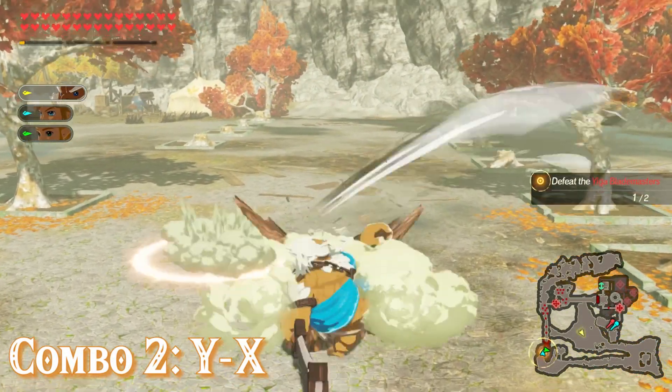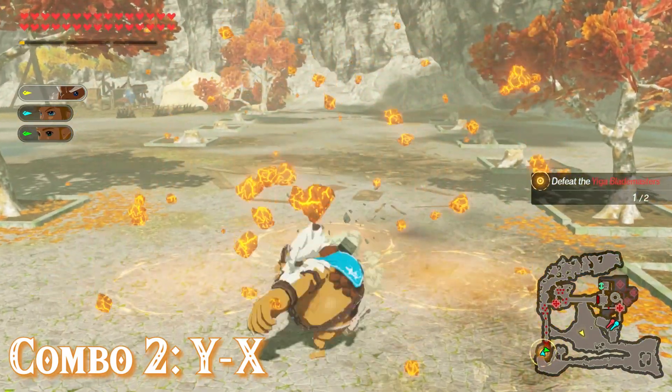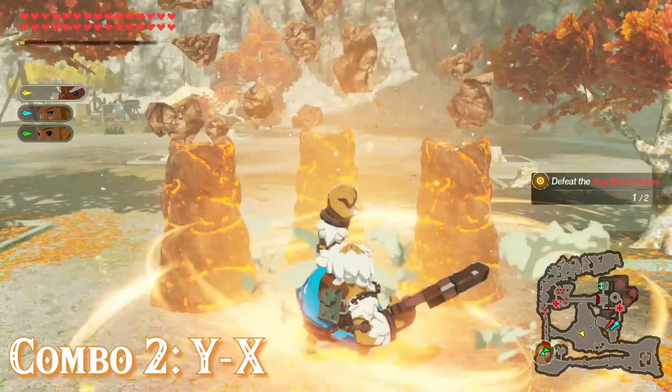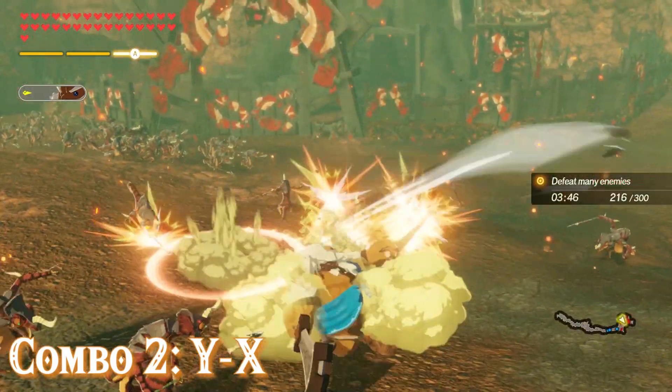The second combo is the YX combo, where Daruk does a normal attack followed by a strong attack that summons three magma pillars in pretty close proximity to him. These magma pillars are always going to be the smaller kind and can be activated up to two times by pressing ZR.